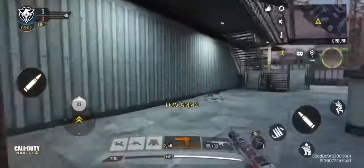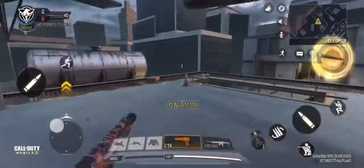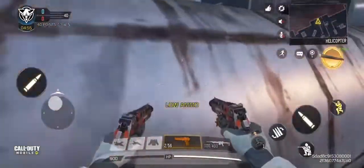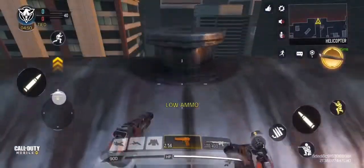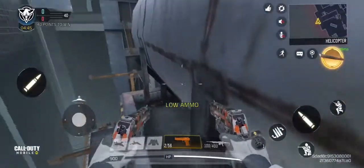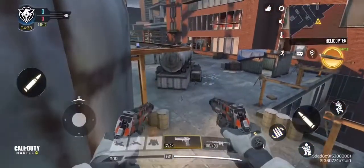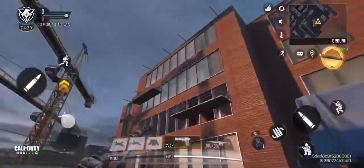There's one last hiding spot just behind this container. You can't get on top from directly here — you have to take a running jump from further back, come over here, bend down, and shoot people. It's a really nice hiding spot, though it's become more common and people have started to find out about it.